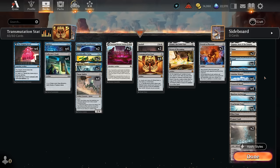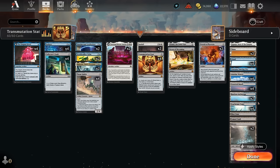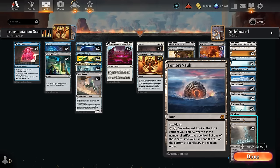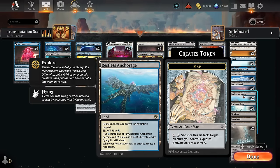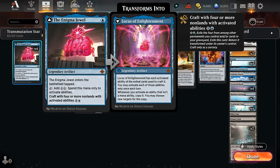The mana base has lots of blue-eyed dual lands. We also want a lot of untapped blue sources to play a turn one Enigma Jewel, so that informed some decisions with the mana base — that's why we're playing the full set of Seachrome Coast. Blast Zone also has a bit of synergy with Enigma Jewel since it can help pay for the ability. Same with the Vault, Mirex, and the Restless Anchorage. We haven't even mentioned potentially crafting Enigma Jewel into Locus of Enlightenment, since we have lots of artifacts with activated abilities — the Locus will double up all those activated abilities, which can also be a nice late-game activation.